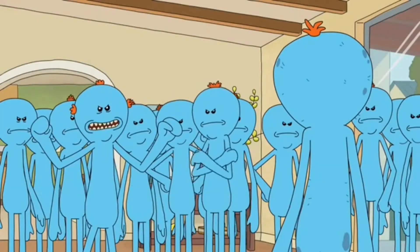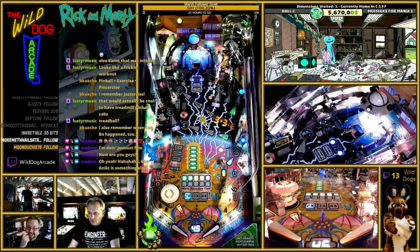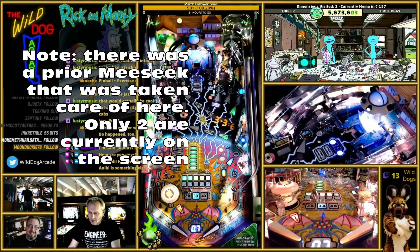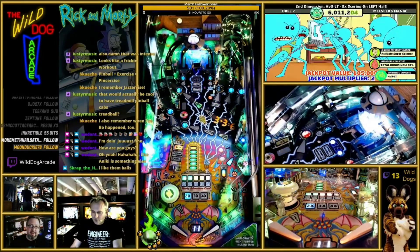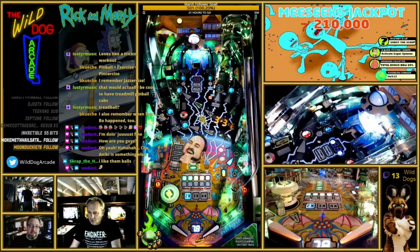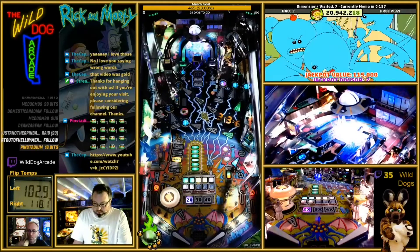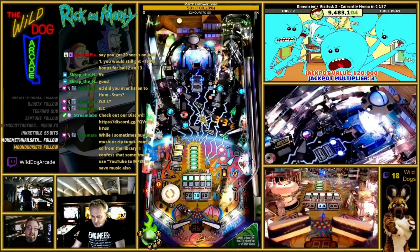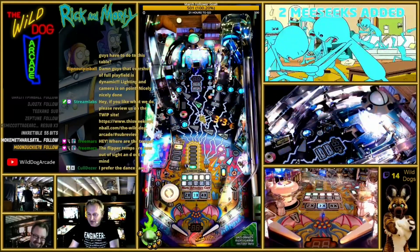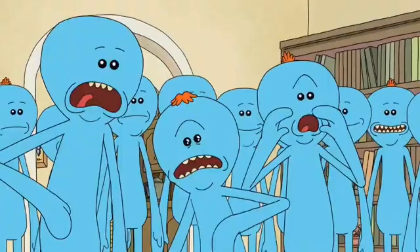Now that you have a basic understanding about the meeseeks, let's explore how to score meeseeks mania and some major scoring opportunities. If you hit the meeseeks target three times, it will spawn three meeseeks and start meeseeks mania, which is a two-ball multi-ball. Hitting a meeseeks shot during this mode will award a meeseeks jackpot and increase the multiplier for a short time. If any meeseeks go bad, the multiplier becomes a divisor and can't go back to positive until all bad meeseeks are cleared. However, hitting the meeseeks box during mania will add one, two, or three meeseeks at random, based on available shots, and reset any existing bad meeseeks. If you go for a period of time without hitting meeseeks, additional bad meeseeks will be added until you hit the meeseeks box target.